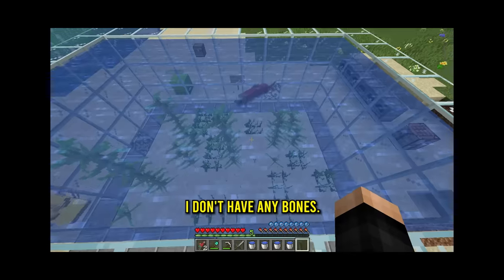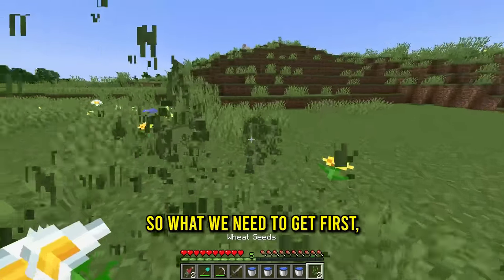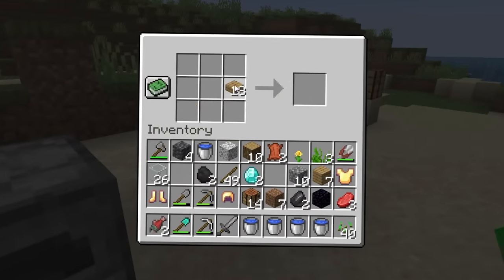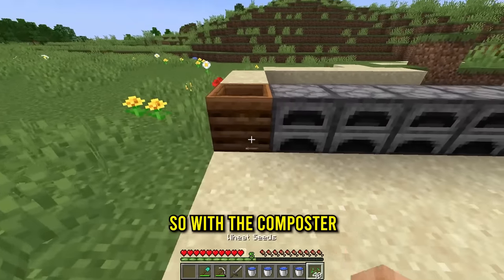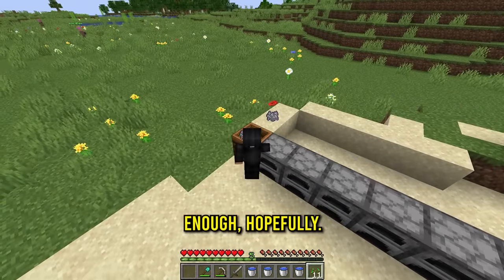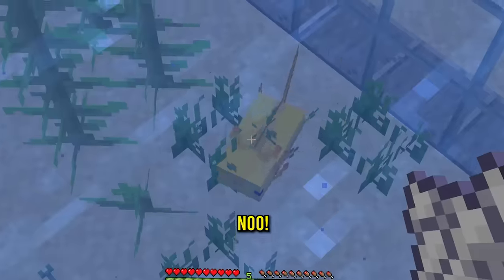What do I do with this thing - do I bone meal it? I don't have any bones. I have an idea - we got a beach village over there. What we need to get first is a lot of seeds. We craft some slabs and what we're making is a composter, just because they don't have any farms over there. With the composter we put in the seeds and we get bone meal.